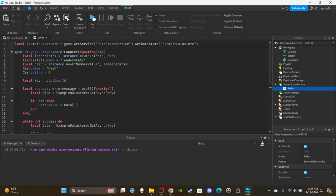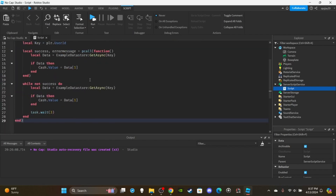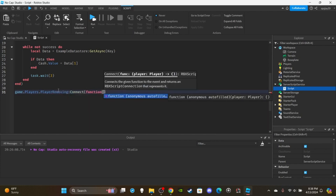Now I've shown you how to set up leaderStats, create a data store, and load data. The most important part is saving data. We set up another function for when players leave: game.Players.PlayerRemoving:Connect(function(plr). This is the most reliable and easiest way to save data — saving when a player leaves the game.